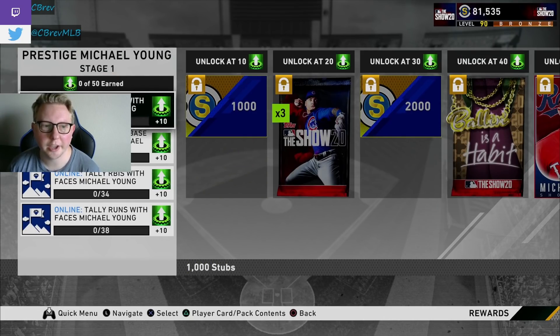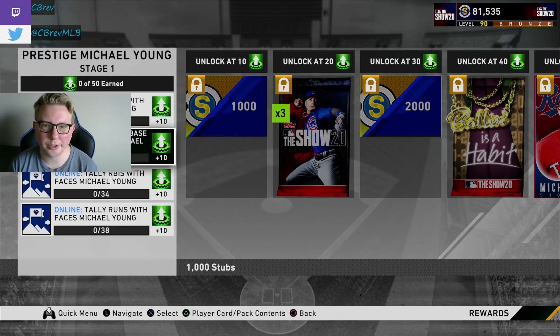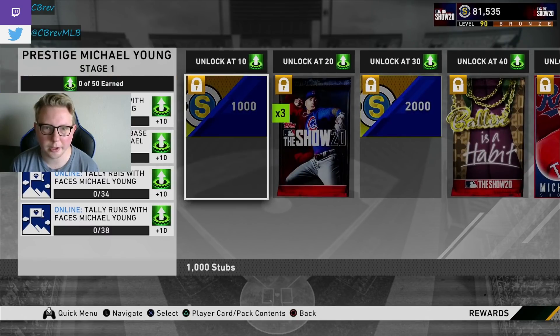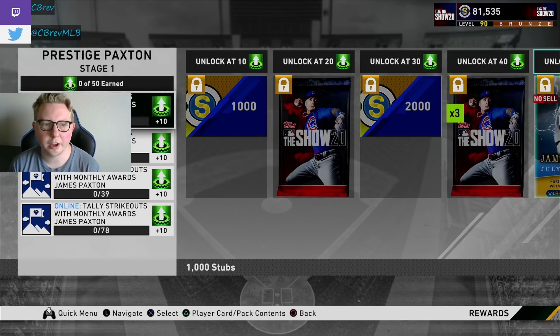Fourth is Michael Young — yet another very easy stat grind. You don't even need more than 38 runs, RBIs, or extra base hits, and only 87 hits needed. He's not the most exciting card, but he has massive contact and played well for me. As a prestige he gets gold defense at his secondary positions and can play anywhere in the infield except catcher. He also gets over 80 power versus right as a prestige, and he's one of the cheaper Face of the Franchise options.